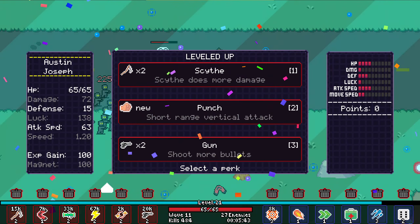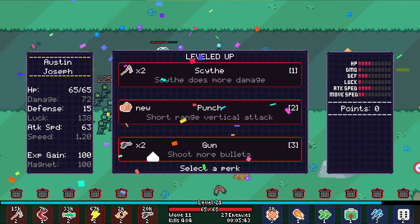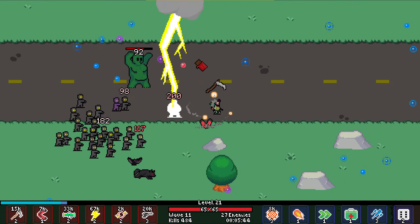We already have six weapons. We can delete them, by the way — that is pretty nice. I reckon that is just so we can exchange them instead of having to go with an empty slot for a while. It's pretty nice.